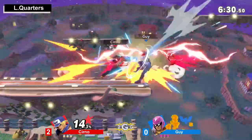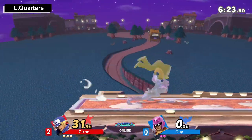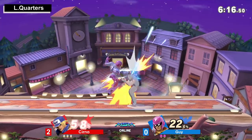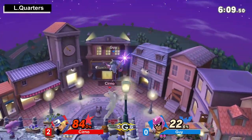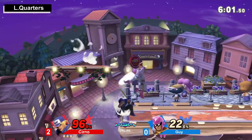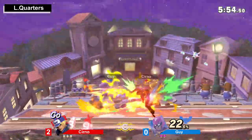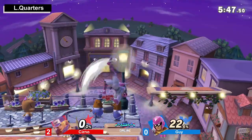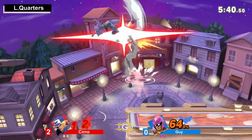Tough spot to be in here. Cerno looking for the edge guard — great opportunity to mix it up with the Burn Knuckle catching the neutral. That Burn Knuckle is so good at the ledge; it has active frames, you gotta respect it. He's consistently doing the input one as well, so it gets more distance and damage. Finally, this is the closest both Cerno and Guy have actually been this entire set. Another great Burn Knuckle from Cerno.